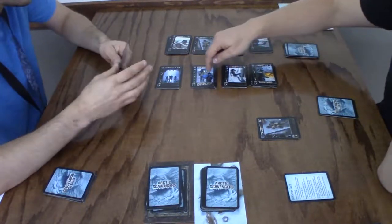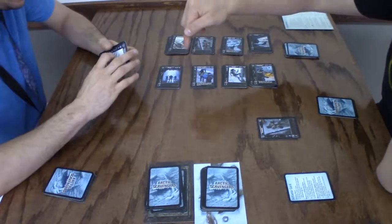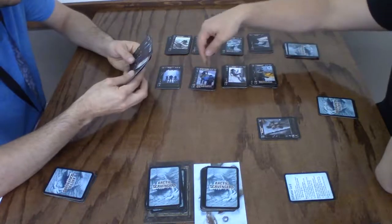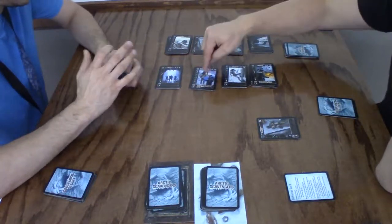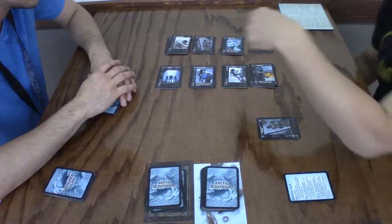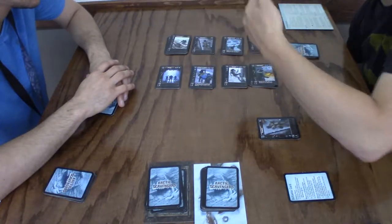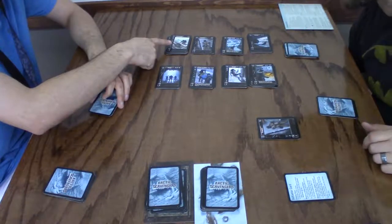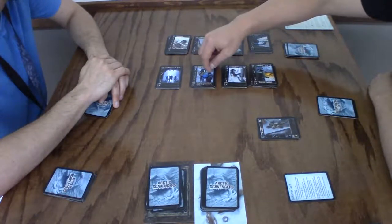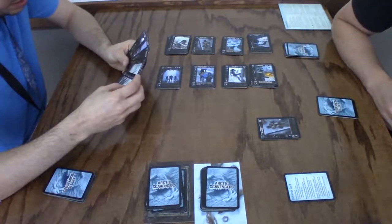The exception is group leaders — they're actually people, not tools. So you could have a scavenger with a pickaxe and a group leader, because you have two slots. If you have a scavenger and three group leaders, the scavenger is being micromanaged by three group leaders and could dig for six or seven, but the scavenger can still only have one tool.